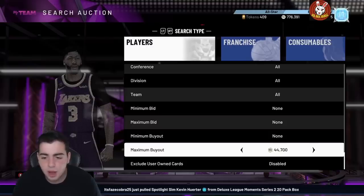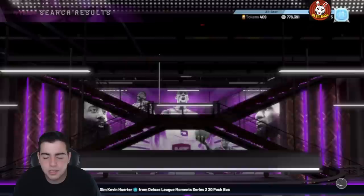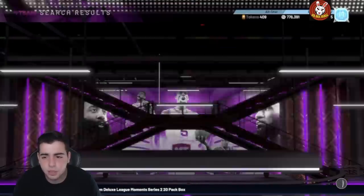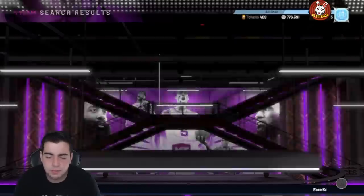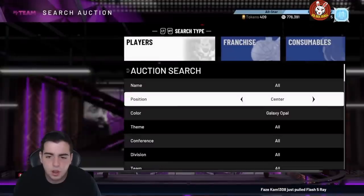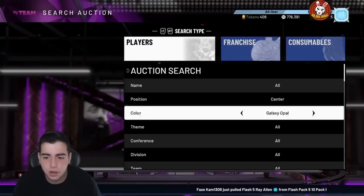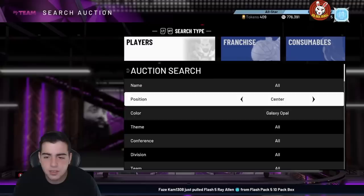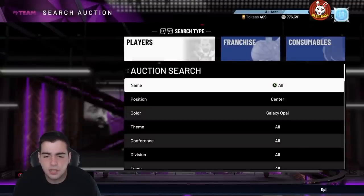Center Opal is probably one of the best opal snipe filters profit-wise. It's definitely gonna take a while to snipe, but if you end up sniping a Center Opal you're gonna make a minimum of 60,000 MT after tax reduction. If you're a big sniper and have the patience, this is the filter for you. I personally don't have the patience for these opals, but profit-wise it's one of the best filters.